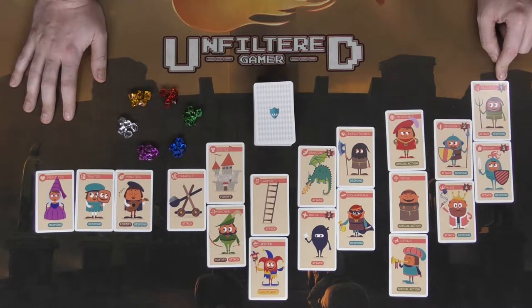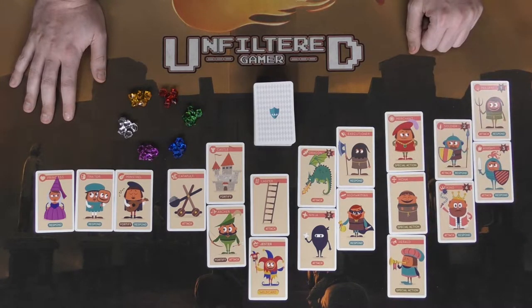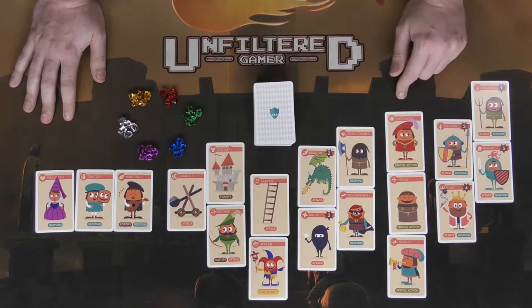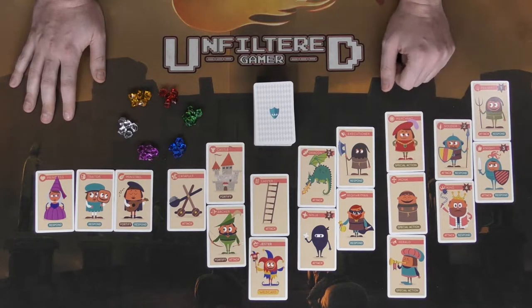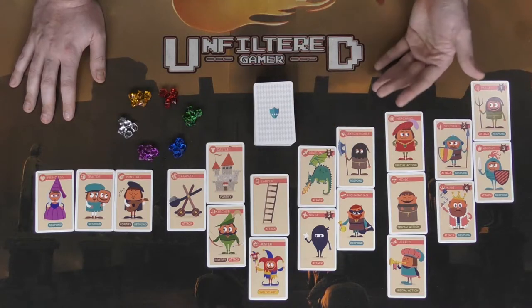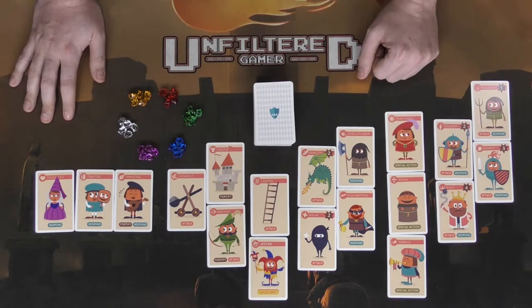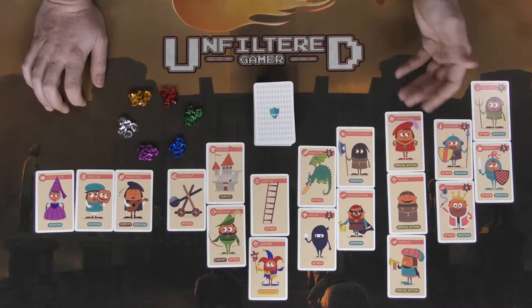There are also three special cards that can be played outside of a turn as a one-shot action — that is the only thing you can do on your turn when you use them: the merchant, the monk, and the herald. The merchant lets you give players coins and take cards from their hand into yours. The monk can be played on fortified players, forcing them to give you a tax. The herald lets everyone reveal a card face-up and lets you choose one of those cards to take into your hand.